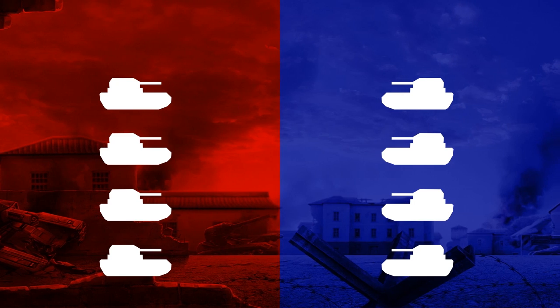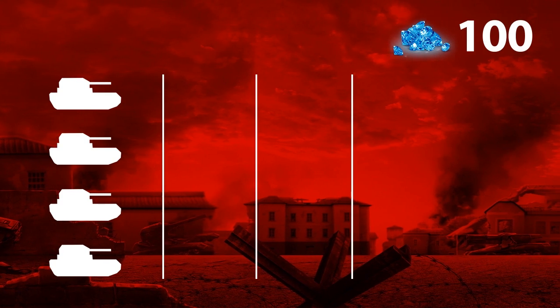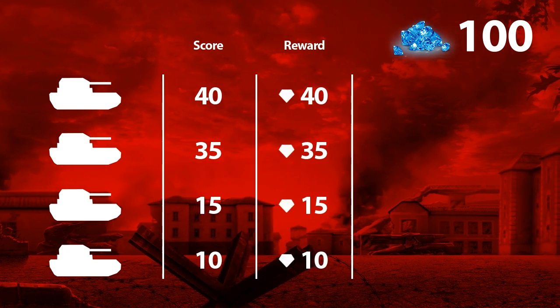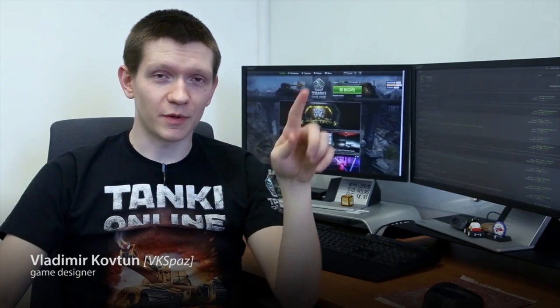For example, a team of four tankers gets 100 crystals after a battle. One player scores 40 points, the second 35, the third 15, the fourth 10. The total score is 100, so each player gets one crystal for each score point. Previously, the prize was calculated exponentially — the bigger the gap between the leader and the others, the more he or she would get, and players at the bottom of the scoreboard would get nearly nothing.